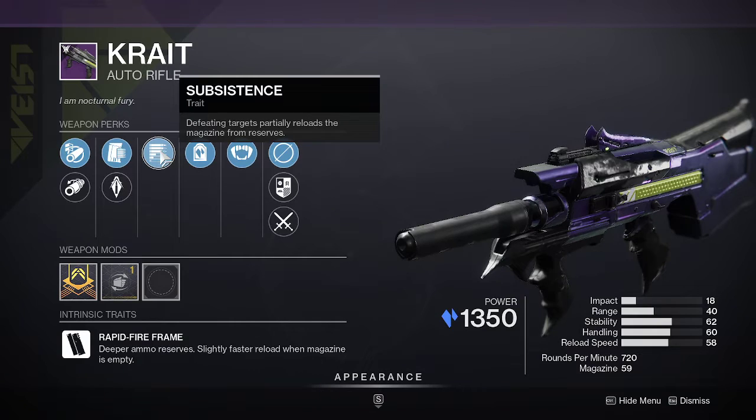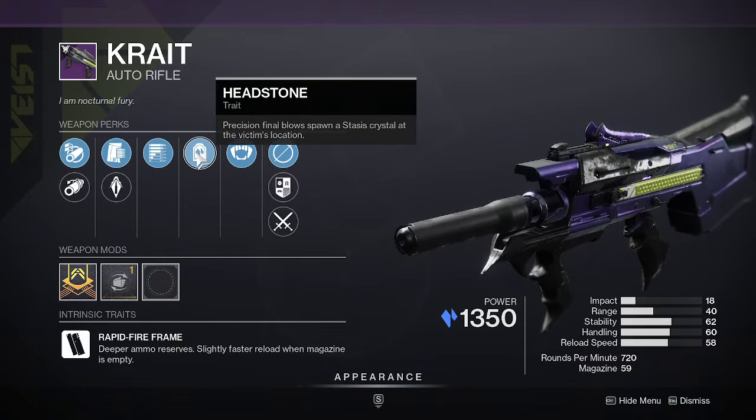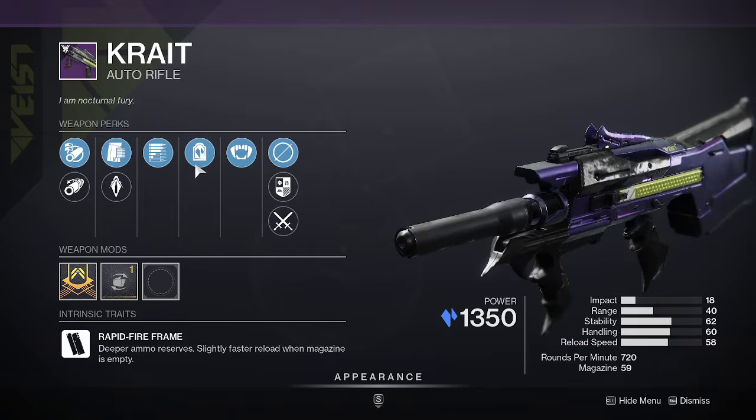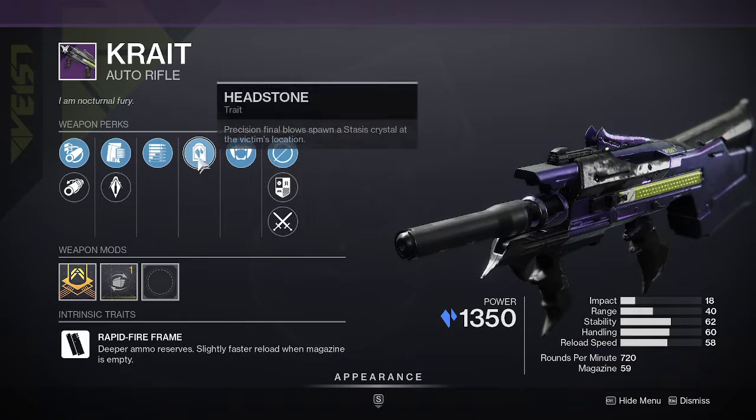Substance: Defeating targets partially reloads the magazine from reserves. So if you are an ad-clearing assassin like myself, this right here is going to be a very, very fun weapon to use. Make sure you guys get it before reset tomorrow because it does go away.